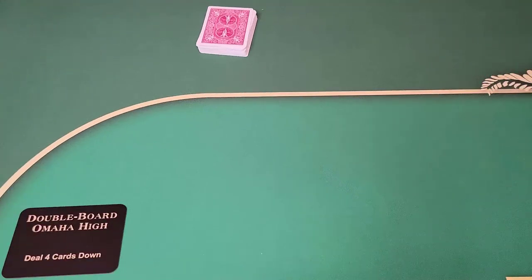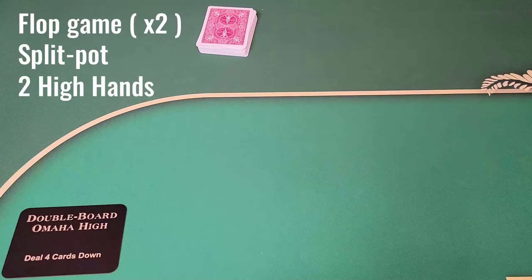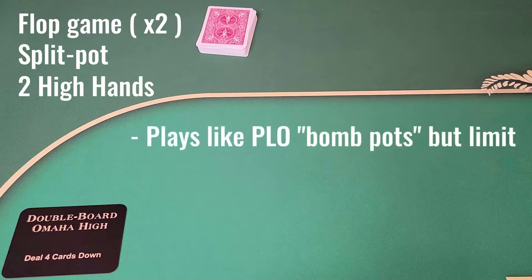Double Board Omaha is a flop game — actually a flop game times two, hence the term double board. It is a split pot game, but unlike Omaha eight or better where there's a high hand and a low hand, there's just two high hands. It actually plays like PLO bomb pots. When people play pot limit Omaha, oftentimes when the dealer changes, they'll run two flops and play pot limit. This game is limit.